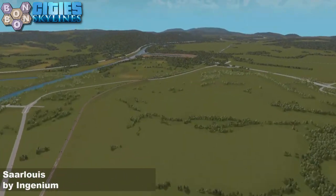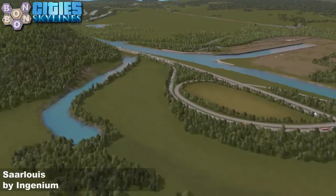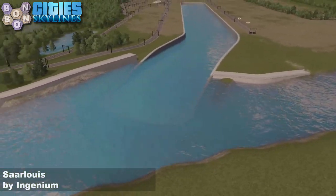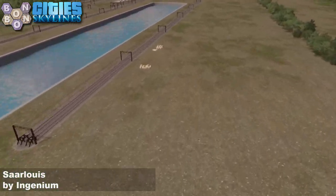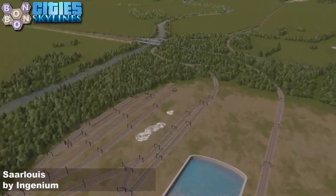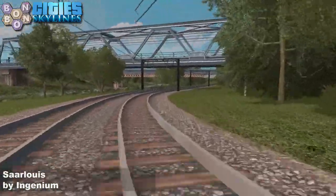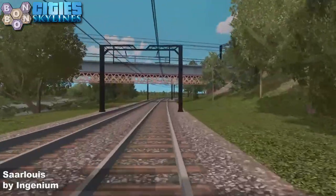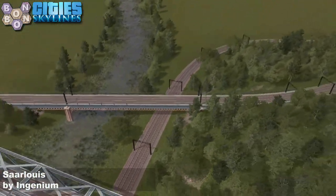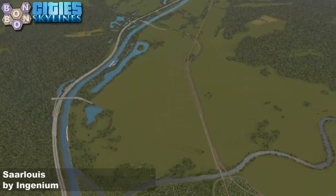Down to the little harbour area — we've got a canal popped in here with quays marking out the entry area. There's actually a ferry line in there too, with some boxes. It's wide enough to get your ferries in and out and it's already pre-connected.